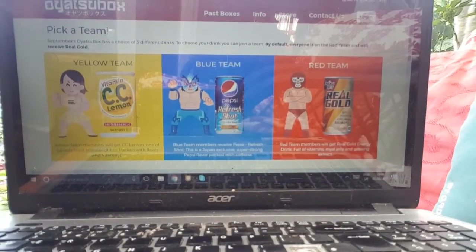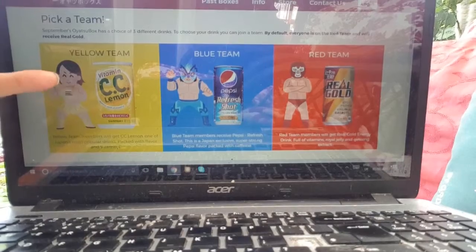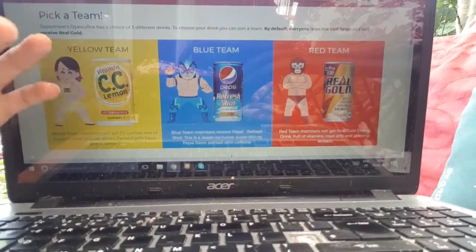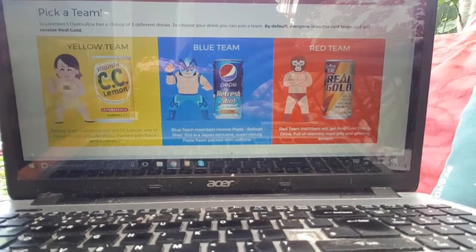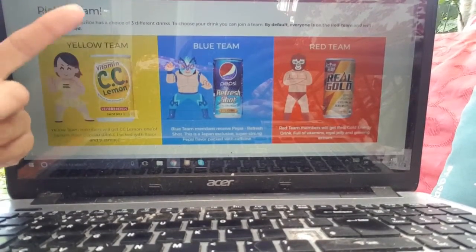To pick your drink you have to click on the email they give you and then log into your account on the site. Go to your box, it will say your current boxes, and then you can change your subscription and they'll give you a choice of picking team red, team yellow, or team blue.